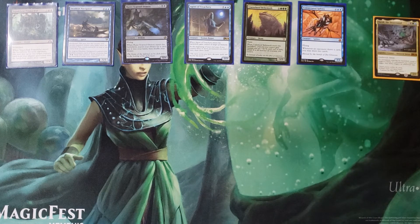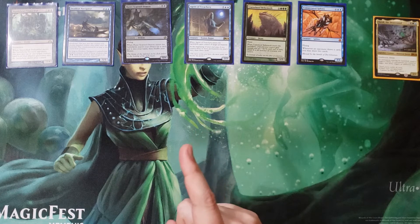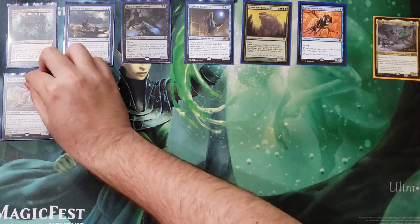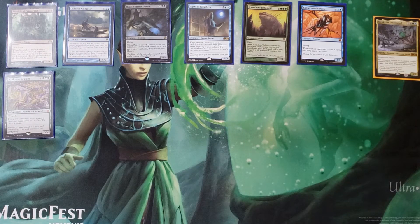With all the ETB creatures out of the way, let's talk about value creatures. Consecrated Sphinx — who doesn't like drawing cards? There's no Laboratory Maniac or Thassa's Oracle in this deck, so that can actually kill you if you draw out. Nyxbloom Ancient — that card in any situation is just so good. So much mana to do so many broken things, as you'll see in our instants and sorceries.